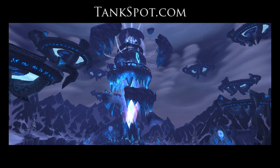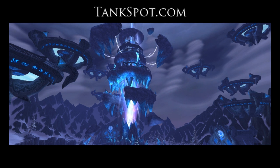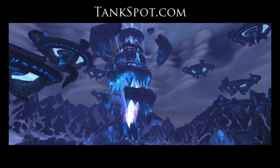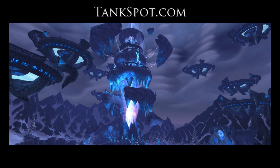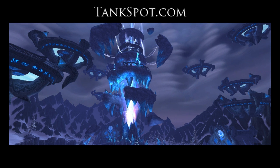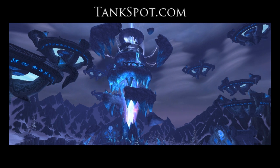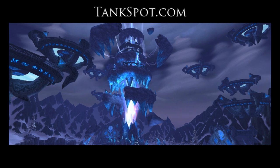Naxxramas is also found in Dragonblight over the eastern edge of the zone. Once you've zoned in, you'll be given the option of going through four different wings. The first wing is the Arachnid Quarter, also known as the Spider Wing, indicated by the large spider above the entrance. This begins with Anub'Rekhan, goes to Grand Widow Faerlina, then concludes with Maexxna.